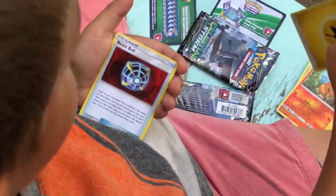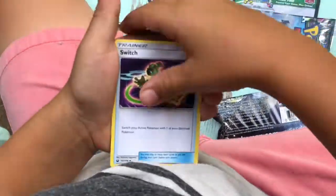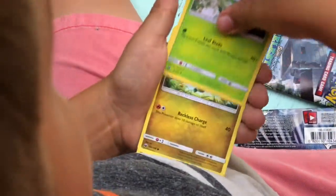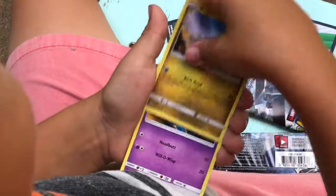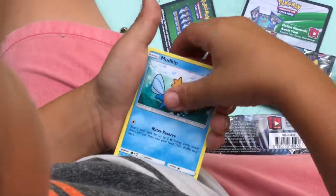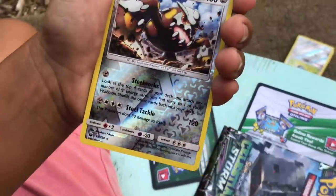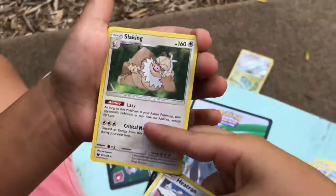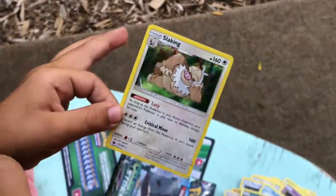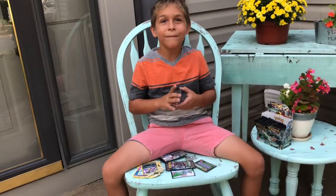Energy. Beast Ball, Switch, Grow Vial, Bagon, Bagon, Sharpedo, Mudkip, Alolan Rattata, Heat Rotom — holo rare — and Solgaleo holo. Alright, so that was our last pack of the video. See you tomorrow in the next video. Bye!